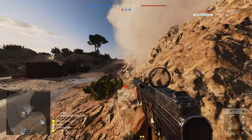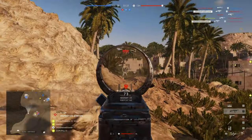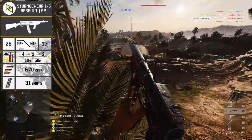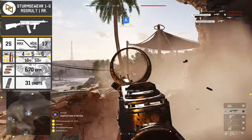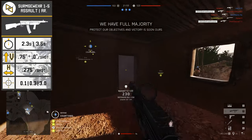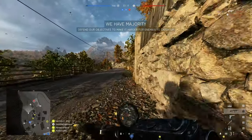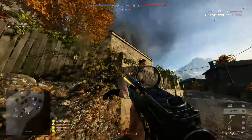We move on to the Sturmgewehr 1-5, the master of medium range in many ways, and also kind of an easy-to-use, all-purpose weapon. That's no surprise given that it is the first assault rifle you unlock, but it does make it an interesting and likely one of the more popular choices in the community. The stats are what you would expect: maximum damage of 25 and minimum damage of 17, netting the usual 4, 5, and 6-bullet kills at the usual 10, 50, and 50-meters-onwards engagement distances. Fire rate sits at 670 rounds per minute, magazine size at 31, short reload at 2.3 seconds, and long reload at 3.5 seconds.